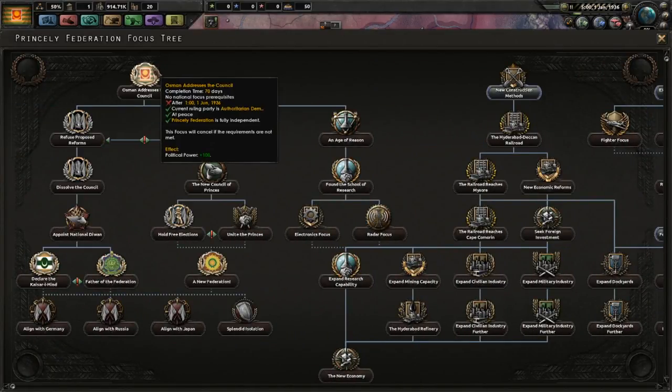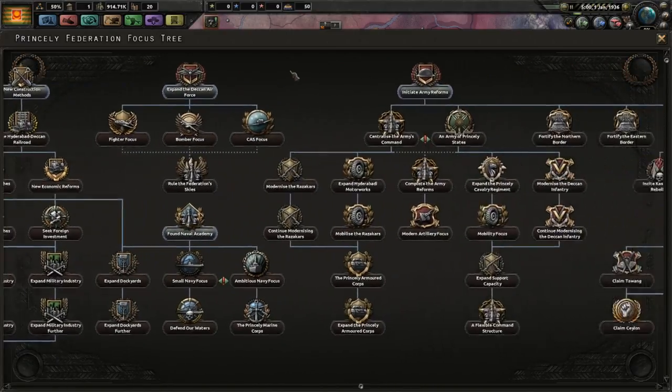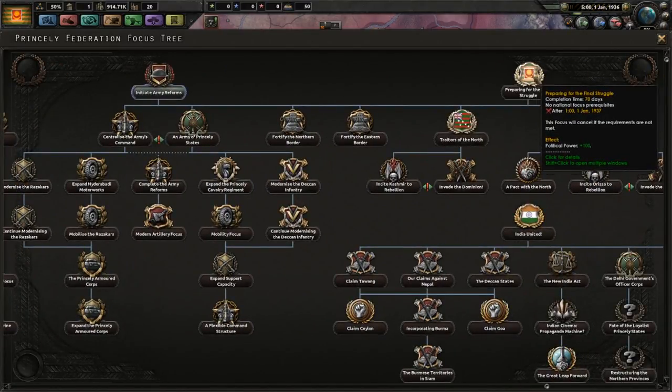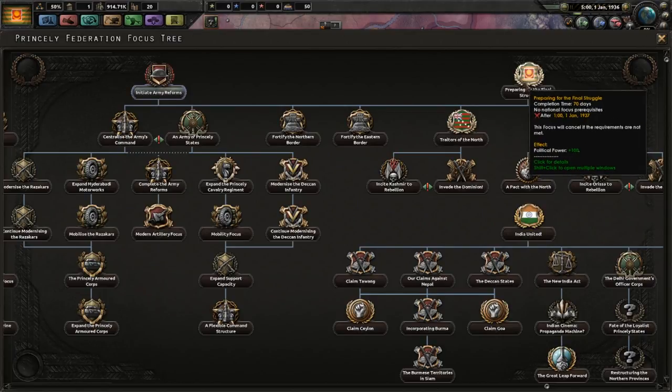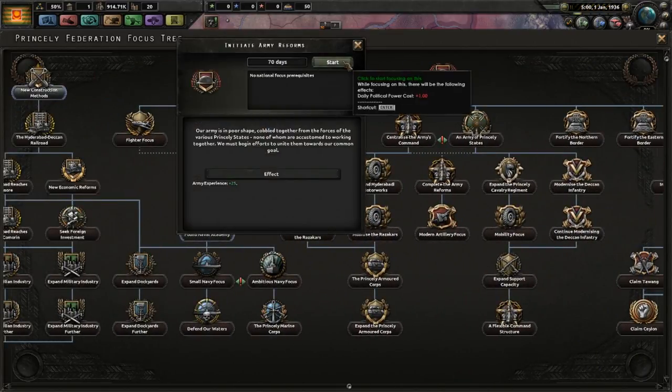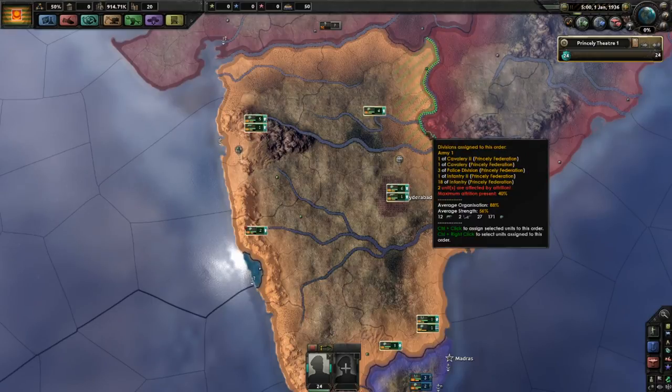Talking about Osman Addressing the Council — you cannot take this until you're halfway through the year, so you can effectively do two focuses before addressing the council if you wanted to do it as quickly as possible. Preparing for the Final Struggle takes one year, which is the case for all three Indian nations, so you're going to wait a while. All three countries are going to be building up in preparation for that. So just for demonstrative purposes, I'm going to institute some army reforms and cut forward to halfway through the year.